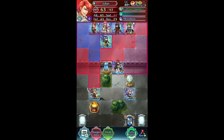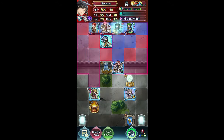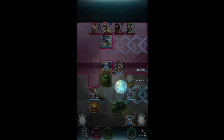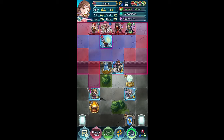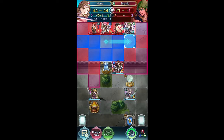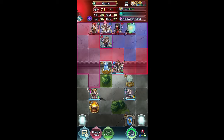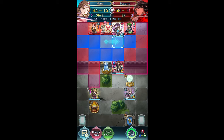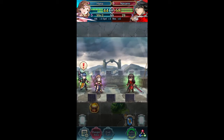We have Julian, we have Est, we have Navar, and we have Merrick. We can proc Galeforce there. I'm going to take out Navar and Merrick — I'll take out Navar first. That should proc me into Galeforce, so let's go do that.